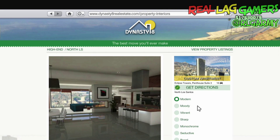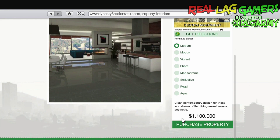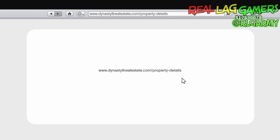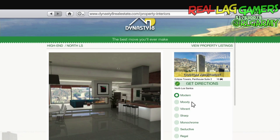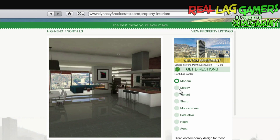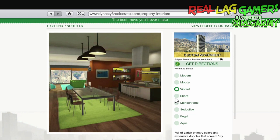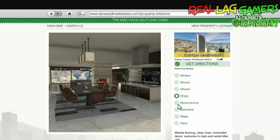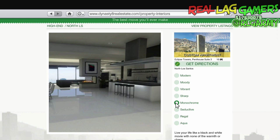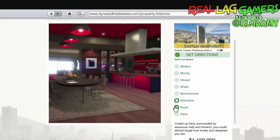Select interior — I like how they don't just take the money. So I can choose between all these different kinds of interiors. We got Modern Moody, which is alright. We got Vibrant — and this is 1.1 million for the interior. We got Sharp, which is kind of like the old interior, a little too much. And we got Clean, definitely Clean.